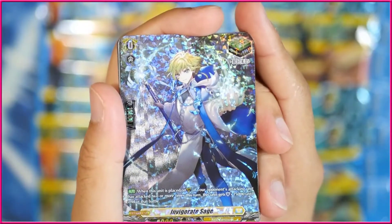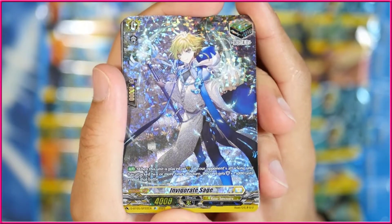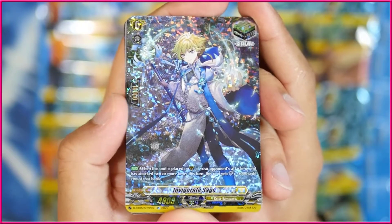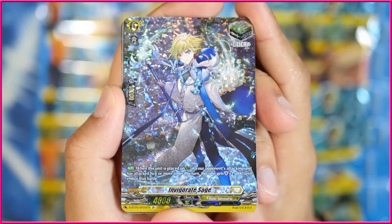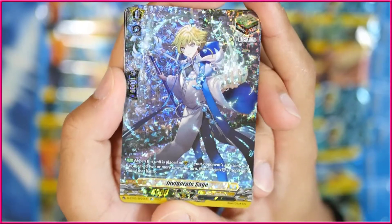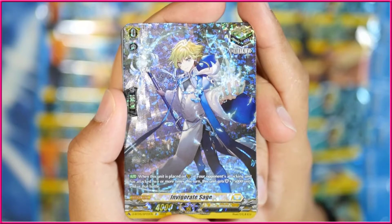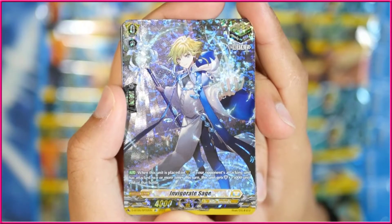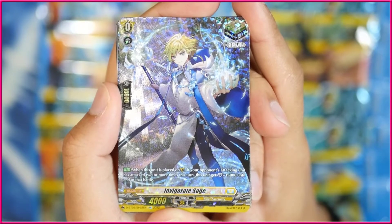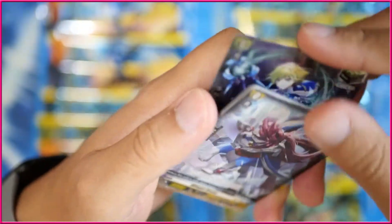We actually got an SP, which makes me dramatically sad. This is Invigorate Sage — a heal trigger, one of the new heal triggers, double rare heal trigger for Keter Sanctum. If it's placed on a Guardian Circle, its starting shield is 10k instead of the usual 15k. But if your opponent's attacking unit has attacked two or more times this turn, this unit gets 15k plus shield — so it becomes a 25k shield until the end of that battle. The reason I'm sad about getting this is the way that these boxes work: you only get one 10th triple rare and one SP, or you get two of the 10th triple rare and no SP. I've been really trying to get SPs of stuff such as Thegra and Eva, and that just means I'm not going to be getting it in this box because this was my SP.